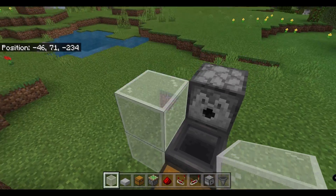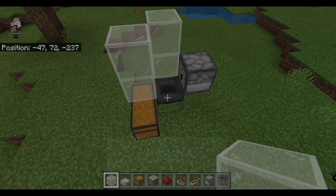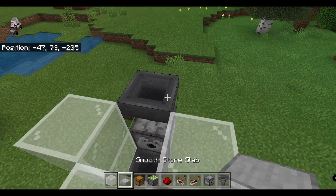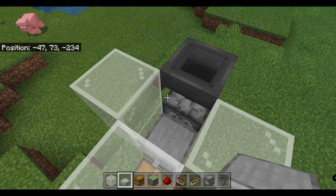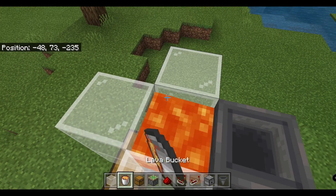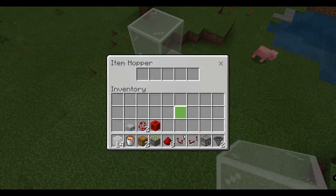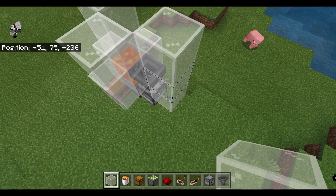We're going to build up two on each side of this, then place a hopper on top of the dispenser and a slab on the hopper. Then we're going to use our glass and lava bucket to put lava right here, then use a temporary block to cover that up so we don't fall in, and build two-high walls around this hopper.